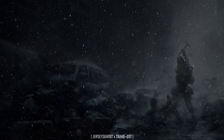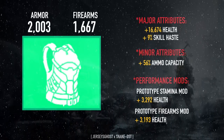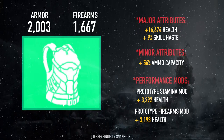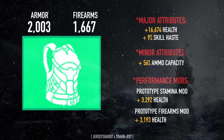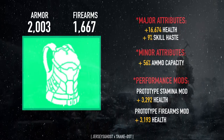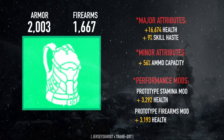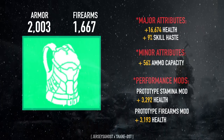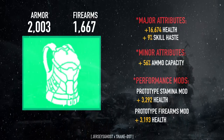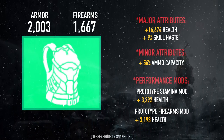Moving to the gear pieces: the chest piece is fully optimized with a firearms roll, health, skill haste, and ammo capacity. I have skill haste just to get my skills a bit faster — anyone can run anything there, like exotic damage resilience, it doesn't really matter. The mods are a stamina and health mod and a stamina and firearm health mod, one of each.